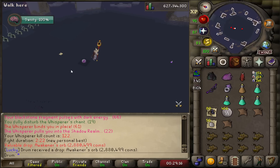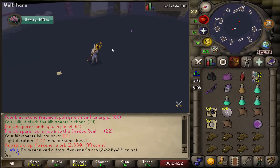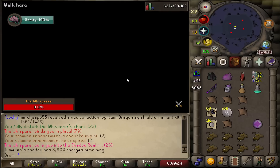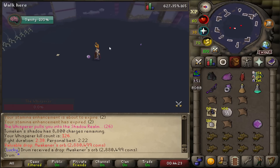New PB with an Awakener's Orb again — I think that's our third one. I think these are only about 1 in 30 chance to get, so really good drop rates here. Another one — 2 in 1 trip. Not bad, about 2.9 mil.